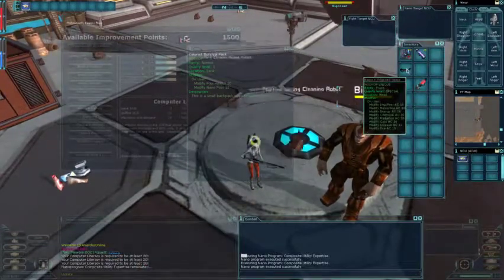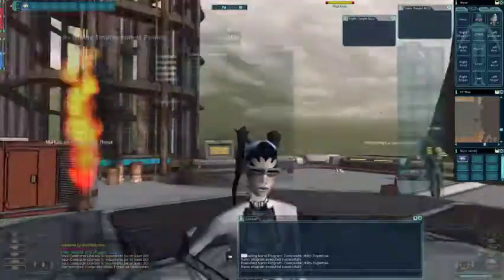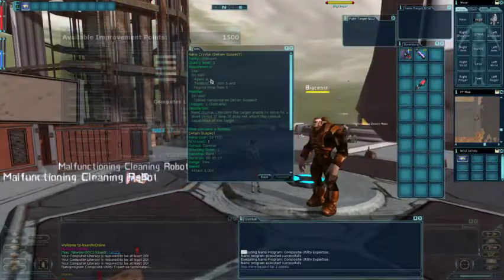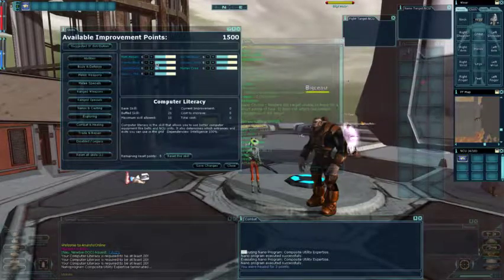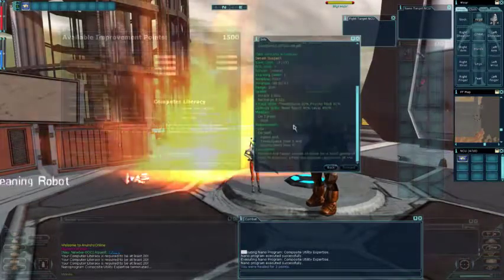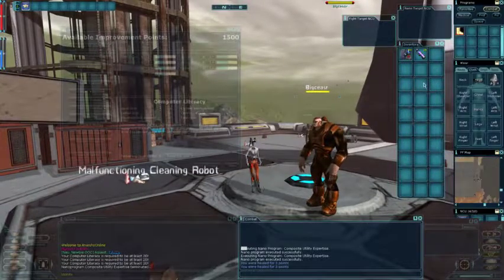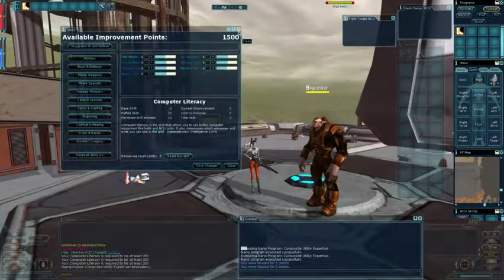We've got some cool-looking shades that give us a bunch of AC — let's put those on. We also have a nano program called Detain Suspect. It requires Time Space and Psycho Modifications nano skills, and we have enough to upload it. It will root the subject. Agents, as a class, have spells that focus on immobilizing enemies and damage over time. So one of the things you can do is root-and-shoot: stay at range, root them, run away, and shoot at them.